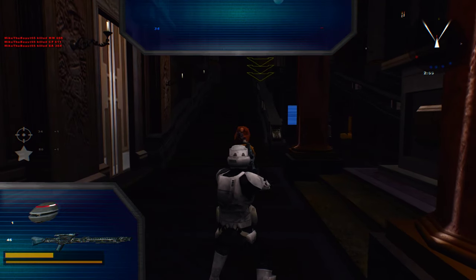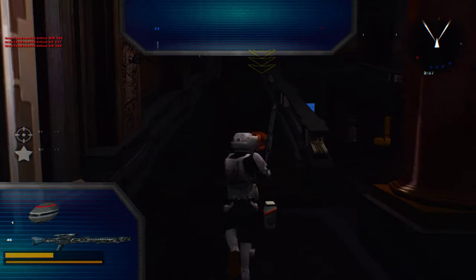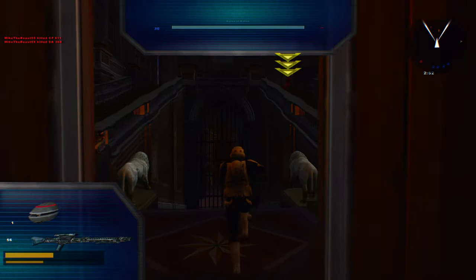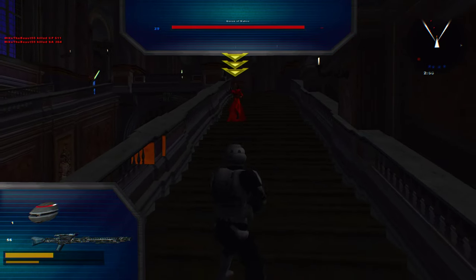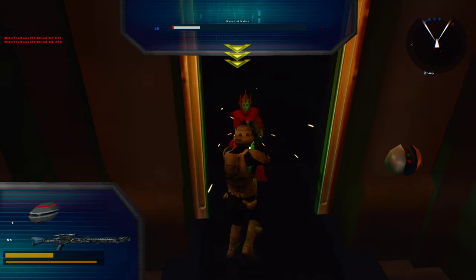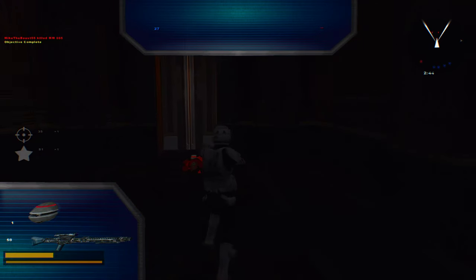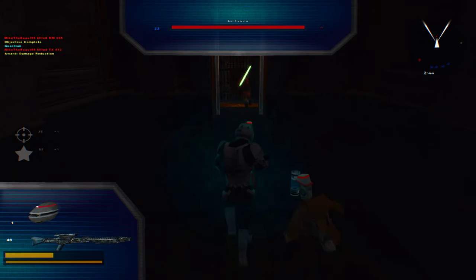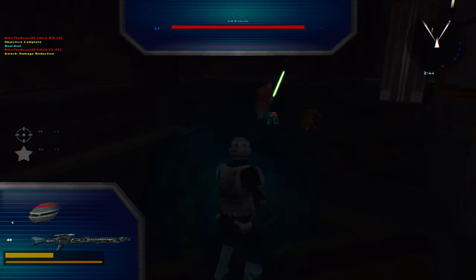The Queen and her royal guard are trying to escape — quickly, you must eliminate the Queen at all costs. Wow, that was easy! Let's conclude this gameplay of Naboo City of Theed for the campaign mode. Thank you all for watching, and goodbye.